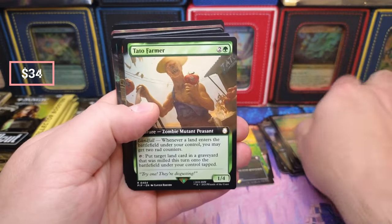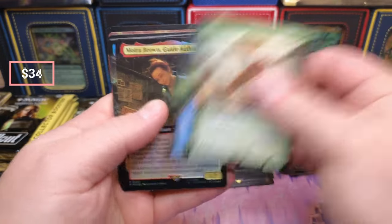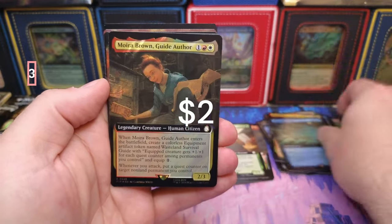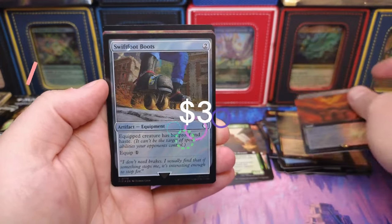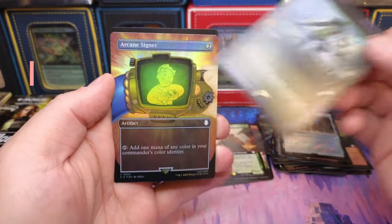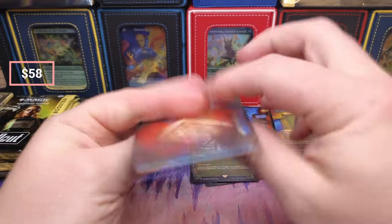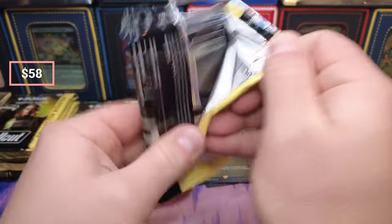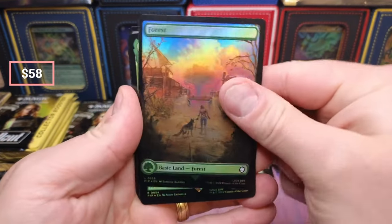Hardened Scales — okay, you may get two rad counters. Dark Water Catacombs, the guide and the tide, we got the author again, some summit. Little Sergey boots. Arcane Signet coming in — those are going for something like 20 bucks right now.